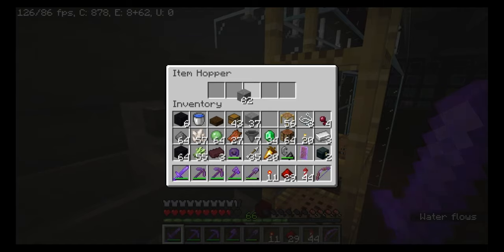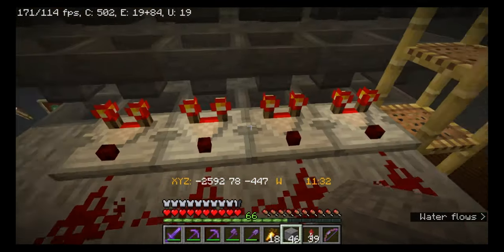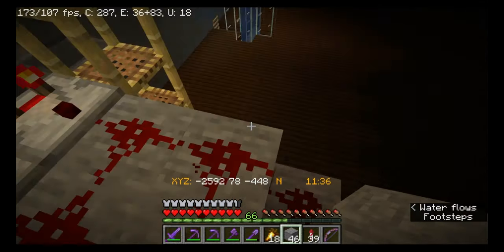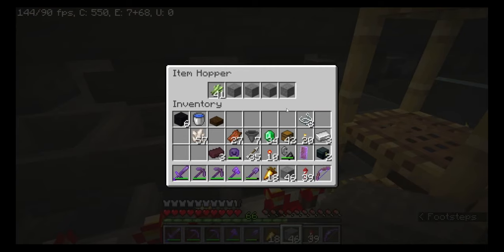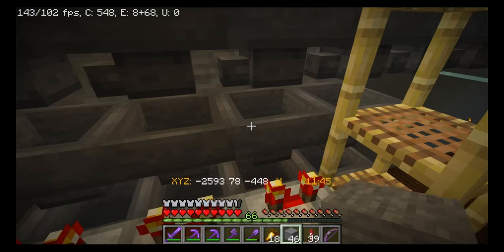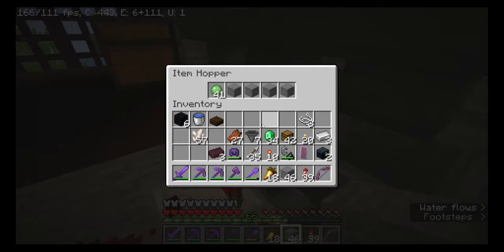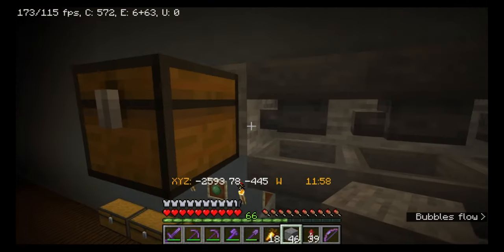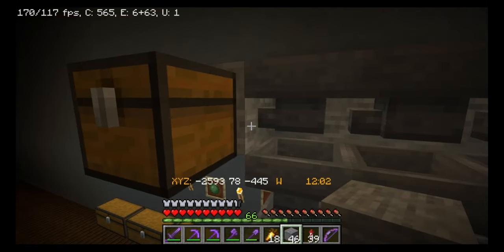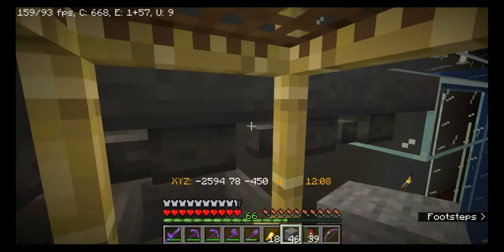Those are not supposed to go out. Let me do some research, see what I'm doing wrong. I'll be back. I don't know what I did wrong — I rebuilt it. I think it's the same as it was, but obviously there's something different because now it works. So I have sugar cane, wool, gunpowder, and slime. Anything that doesn't get filtered is going to go all the way down here. I'm going to put a chest down there. So now we wait and see if it works.